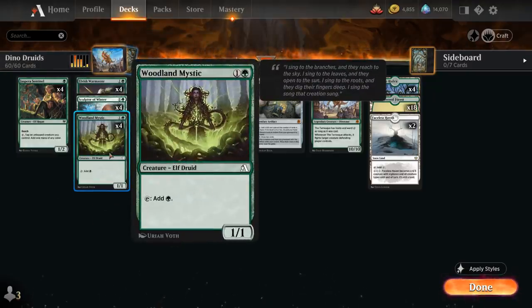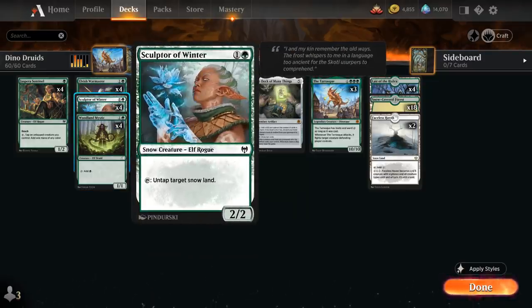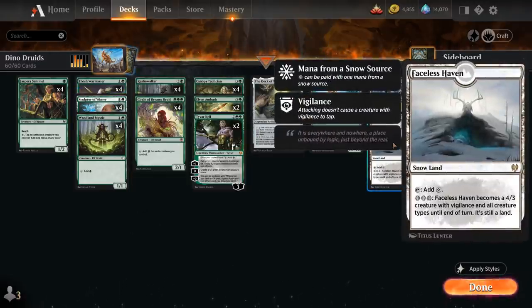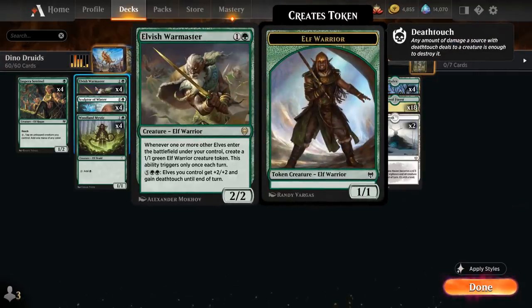Now Woodland Mystic is one of these arena exclusive cards, so it won't necessarily be legal in best of 3 standard going forward, but it is still legal in best of 1 and can easily be replaced with any other 2 mana elf that generates additional mana — or cards like our Sculptor of Winter, which is a 2/2 that can tap to untap a target snow land, essentially adding 1 mana since all our lands are snow lands. And then we've got the full playset of Elvish Warmaster, a 2 mana 2/2.